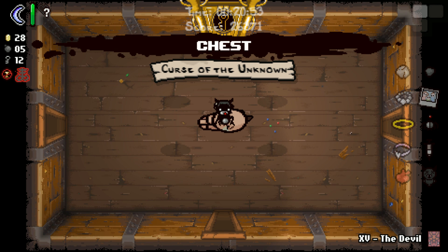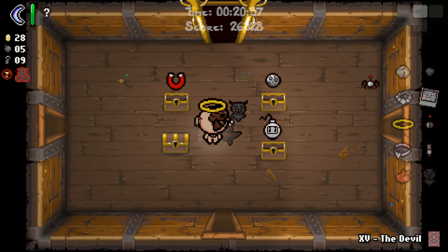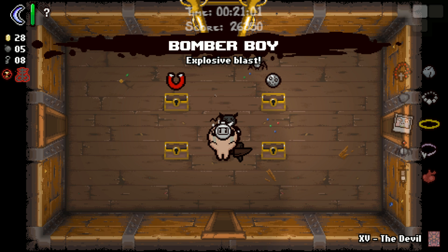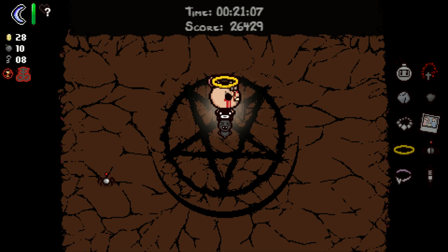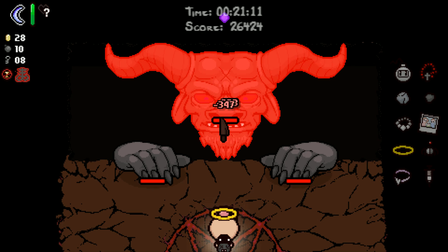I'm a little scared. Curse of the Unknown is quite frightening actually. Magnet - not good. Tiny Planet - actually terrible. Rosary - fantastic. Bomber Boy - I'll take. We're not gonna take Tiny Planet; it's one of the few items with Mom's Knife that's actually suicide, although it does give you a huge range upgrade.